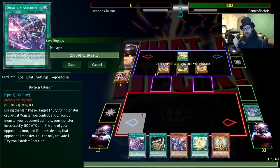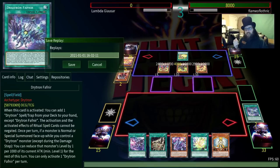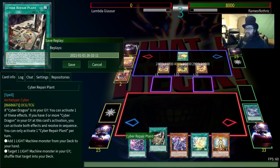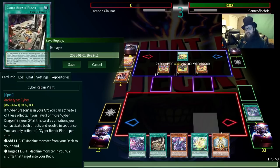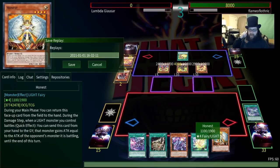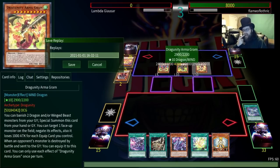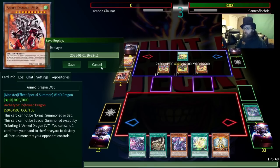If you look at the meta versions of that, they aren't playing this. Like I said you could search this with Fafnir if you already have a Drytron — most people don't play a backup. Same with this — most people aren't playing this specifically for situations like this where you end up with too many spells you can't activate. I guess I should have set Honest. Either way let's go ahead into the fifth duel.